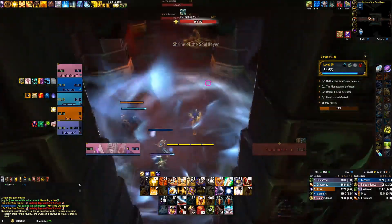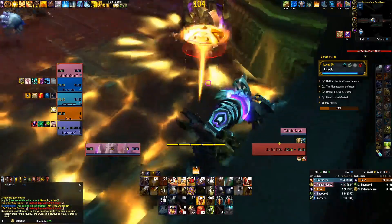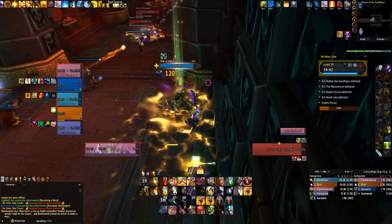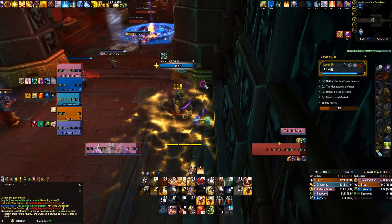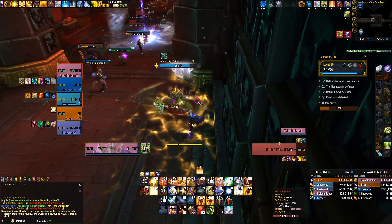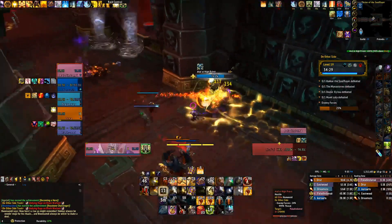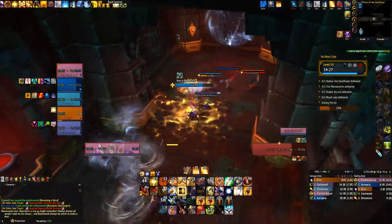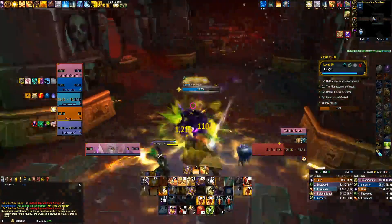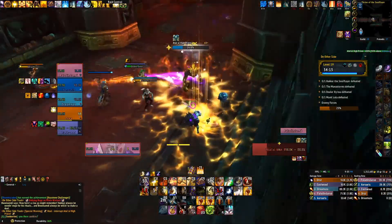Typically you just pull those together and make sure to kick the heals and the hex on the priest. However, this week it was Inspiring. So what I did was pull the priest back — since the other mobs just stand there, my DPS could go DPS those mobs without the Inspiring, interrupt them, make sure they didn't enrage, and we just had the priest left over. On this priest, make sure you kick the hex and the heals. If you kick those you'll be fine — definitely do not let any of the heals go off, or he's going to basically full heal, which will slow you down a lot.